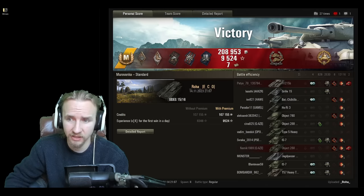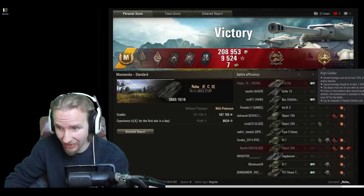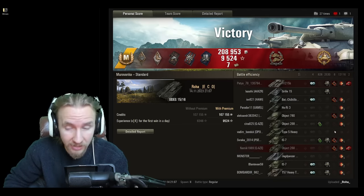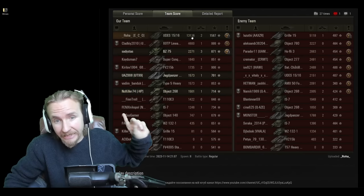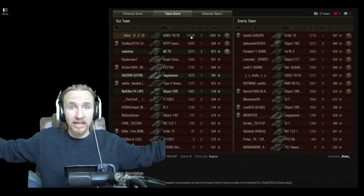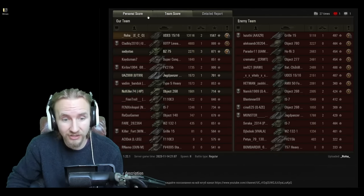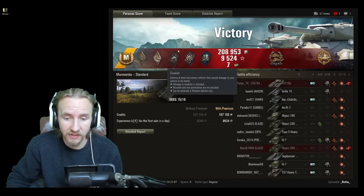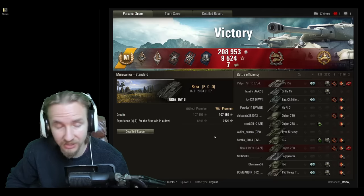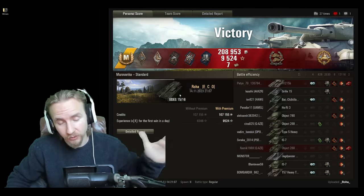This was the highest damage anyone has ever done in the UDES 15/16 uploaded to the WoTReplays website. Roha gets a Confederate medal and a High Caliber — and what a Confederate: damaging eight vehicles subsequently killed by allies. An incredible 13,000 damage with only two kills. If Roha was pushing marks of excellence they likely would have shot higher-health vehicles rather than finishing off low-health tanks like the Object 780. This was the UDES game to end all UDES games.